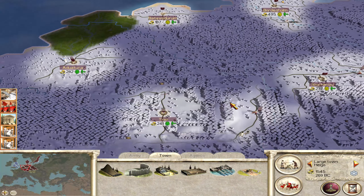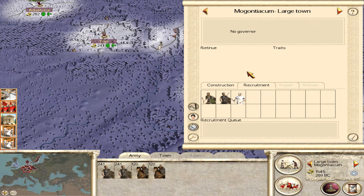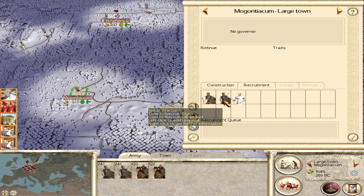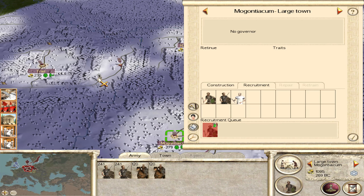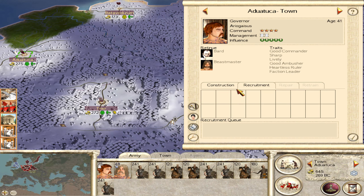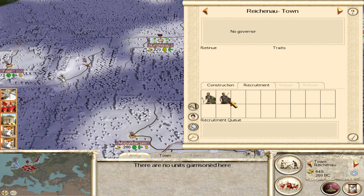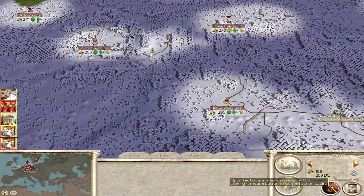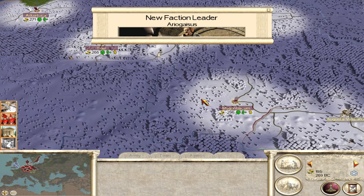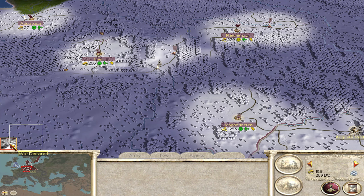Next we'll be making land clearances, and I want to recruit troops. Spear warbands are probably going to be the best along with the axemen. Let's get some axemen because we do have a bunch of spear troops already. So that was a recruitment turn. New faction leader - Arogesis. Recruitment complete, war declared. Well, that's a big surprise.